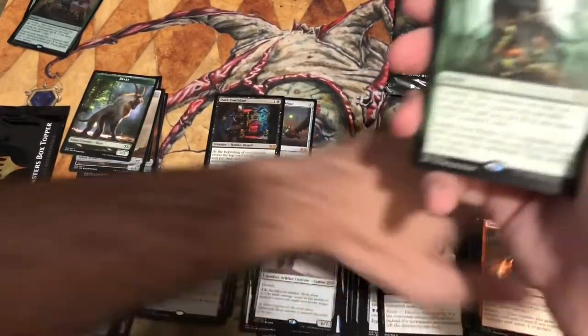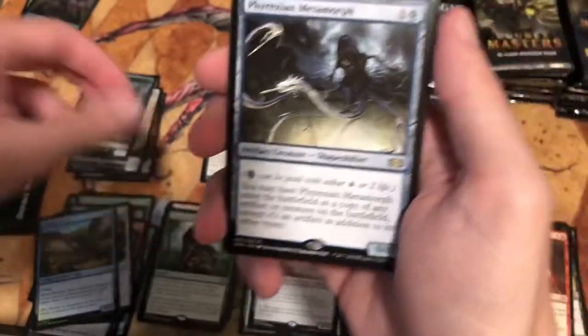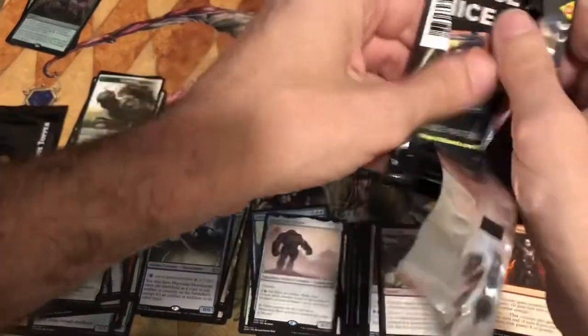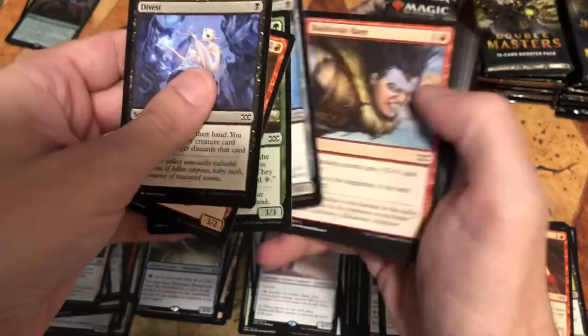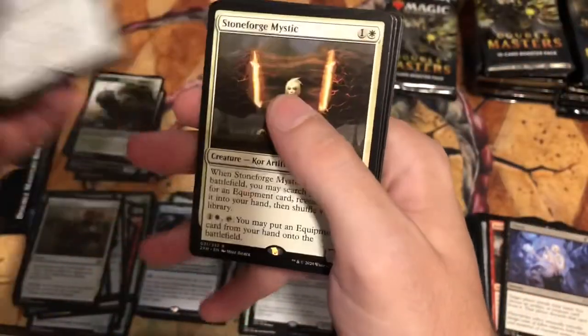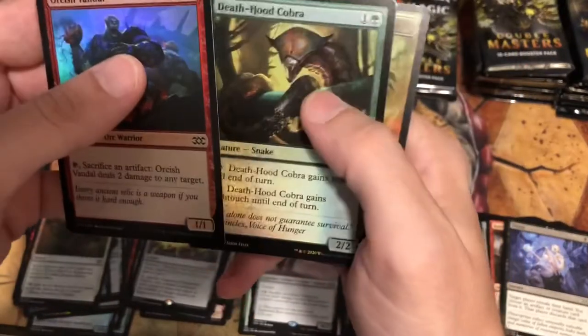We get a Court of Calling non-foil box top — I actually kind of like this artwork. I'll put that in the good rare pile. And a Phyrexian Metamorph — you get box toppers of these all the time in videos. I'll put that in the good rare pile too. The mythics have been good so far. Then we get Engineered Explosives — there was a time when this went for a lot, but it's a good rare. And Stoneforge Mystic! I want to get one of those — very good pack.